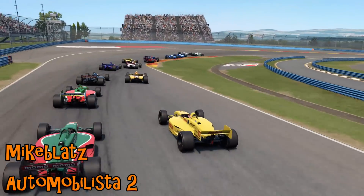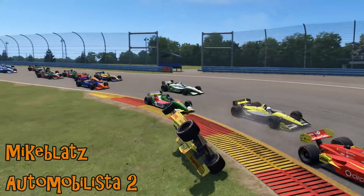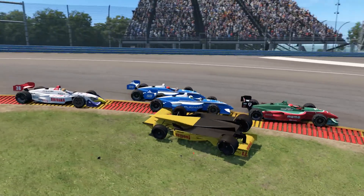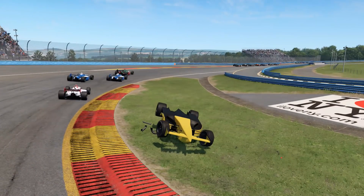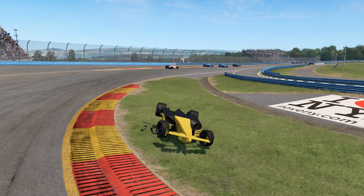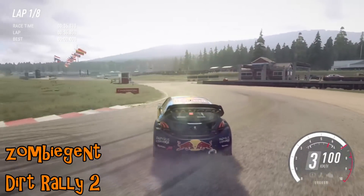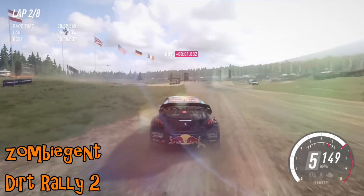Mike is up next on Automobilista 2, with an AI in turn one at Watkins Glen going a little too much across the curb and having some problems. That will stop you cutting corners — when you hit the curb it stops the car, and initially the vehicle behind caused the front flip. Not ideal, but it makes sense as the IndyCars are very low to the ground.